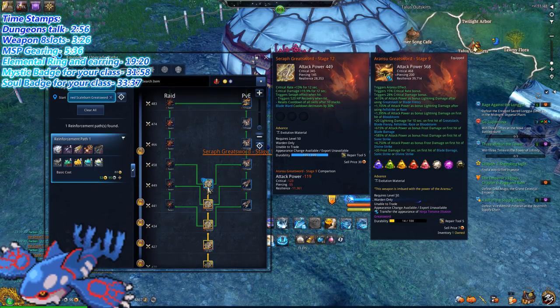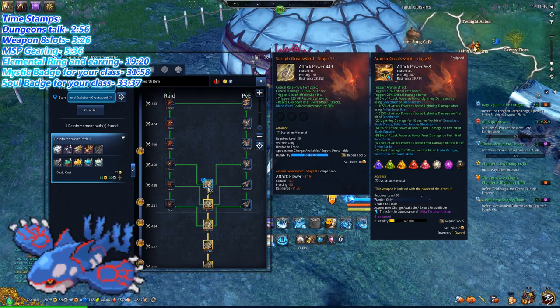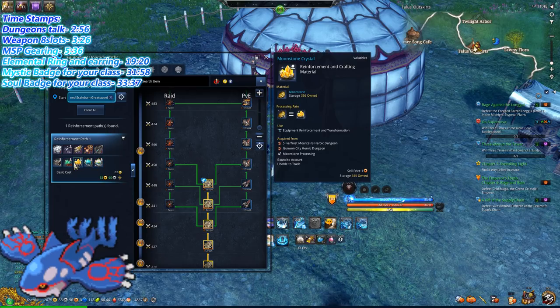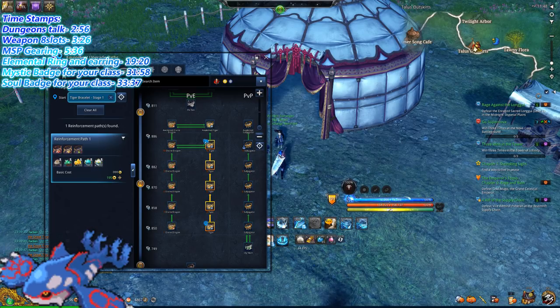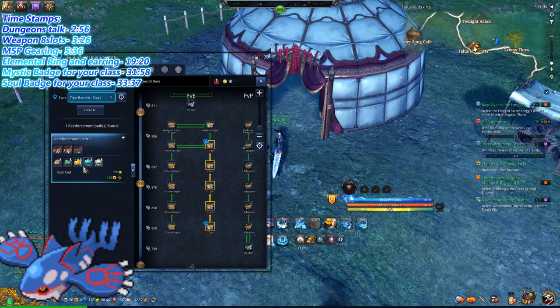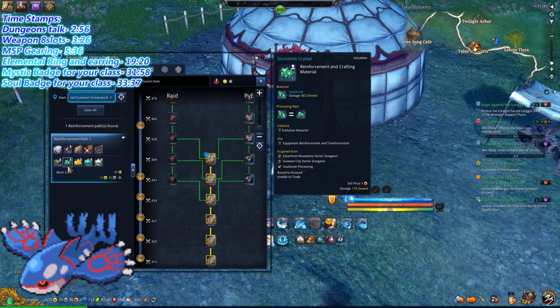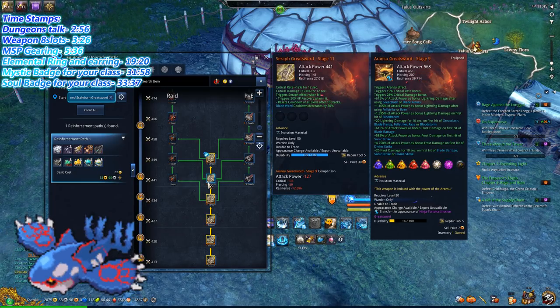Your weapon is going to be the thing that makes you strongest at the very beginning, because your weapon will cause your character to do the most damage. As you can see, weapons cost a lot of materials. If you were to spend materials upgrading the bracelet and belt, they cost the exact same amount — so you'd be spending 500-some crystals, 100-some here, 300-some there, when you could have been using them on your weapon, which is far more important at this stage.